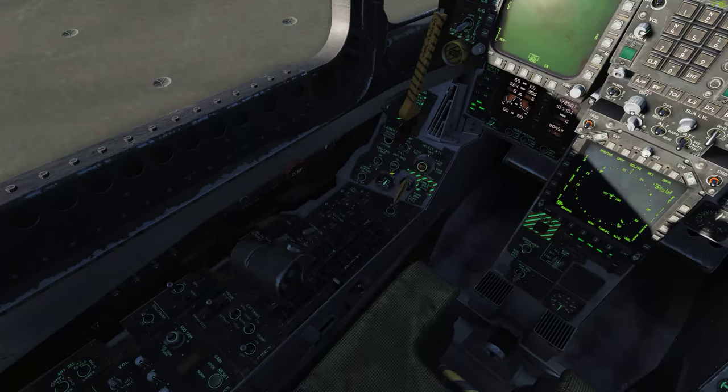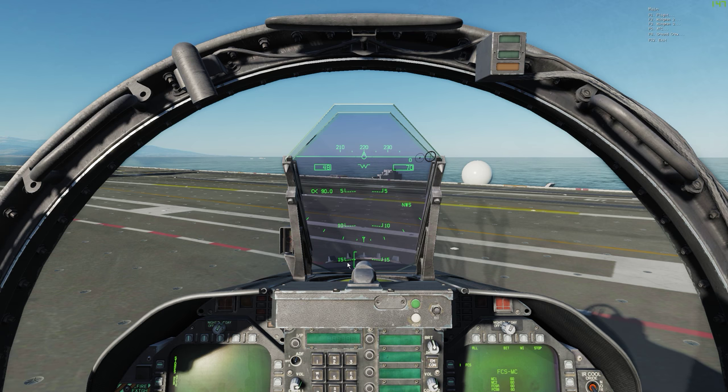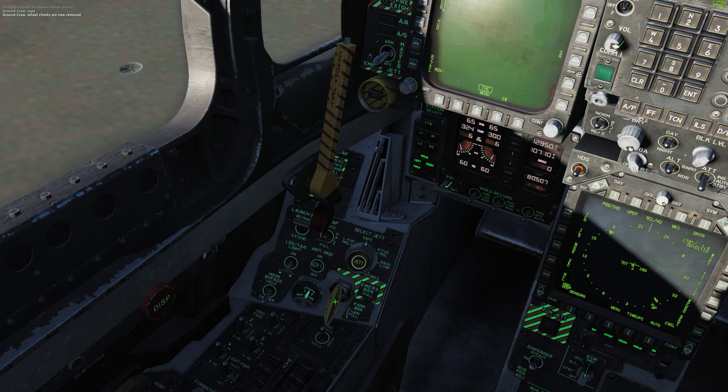Just let me run through everything real quick — yep, we're good. Contact ground crew, have them remove the wheel chocks. Remove the wheel chocks. Come down here and left-click the parking brake to get rid of that.